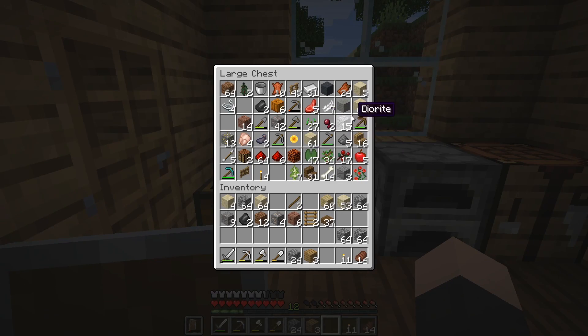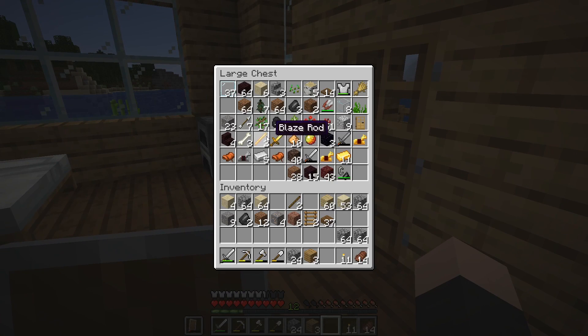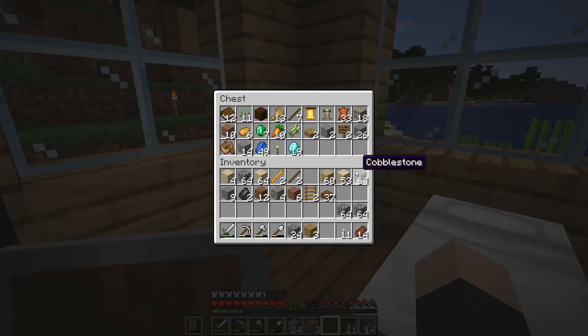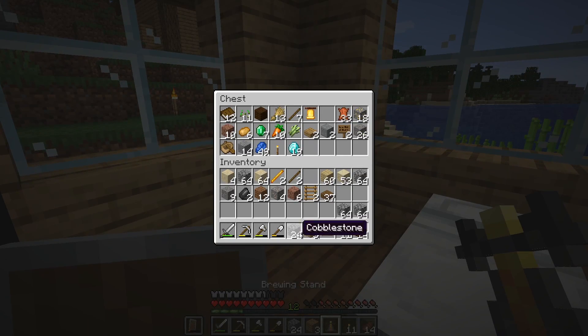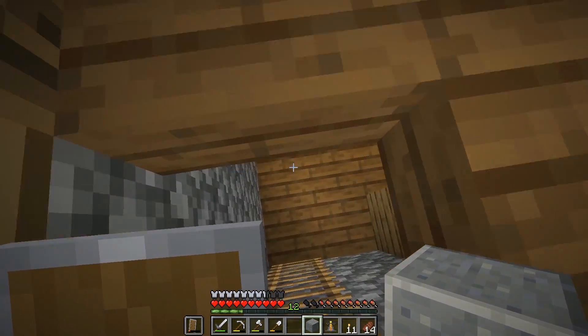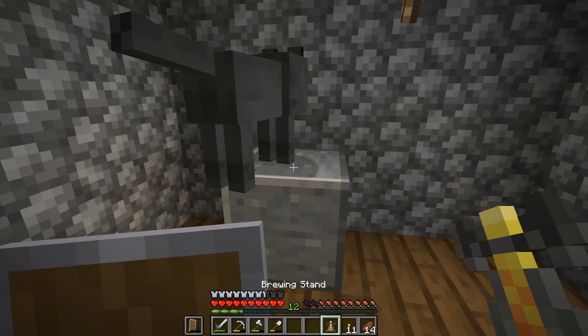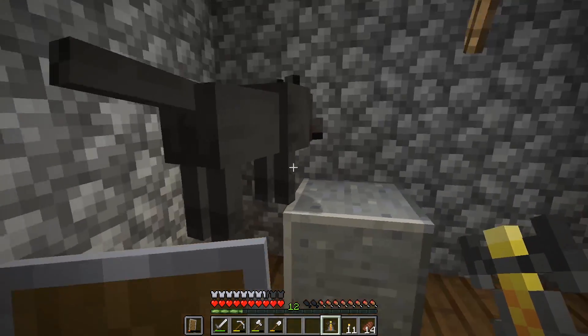Where to put the brewing stand — in here. We have our blaze rods. I grabbed one from the village I found a little while ago. We'll put it right here. Excuse me, Pancakes, you keep getting in my way.